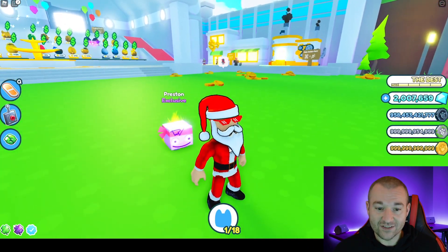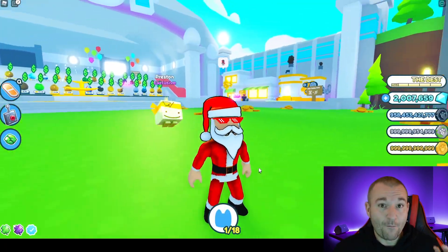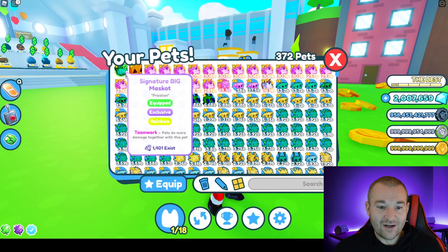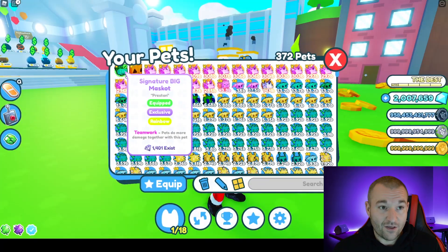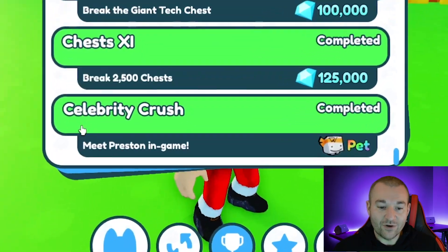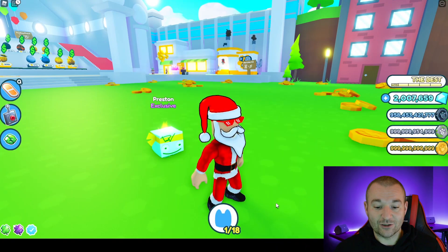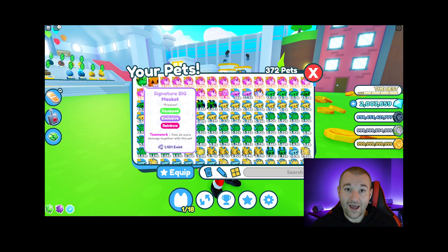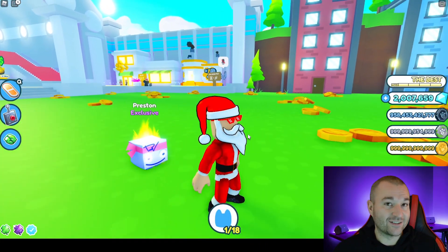Before we get going, check out this exclusive pet — Preston literally just joined this server moments ago and I got this exclusive pet, the signature big mascot. Only 1,400 exist. I think he's going around joining servers — it was like 1,377 when I got mine. You can complete the Celebrity Crush achievement and get the pet if you're lucky enough to be in a server that Preston joins, and it looks like he hasn't joined that many because only 1,400 have been issued.